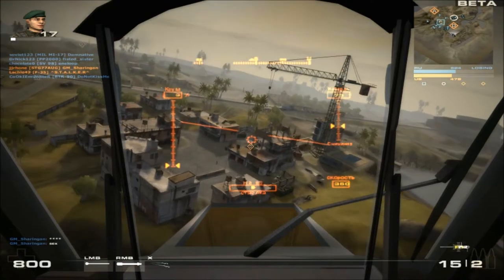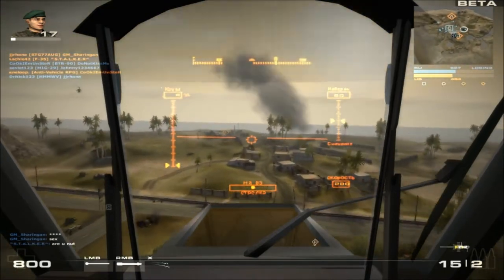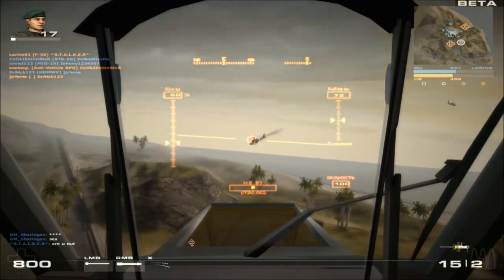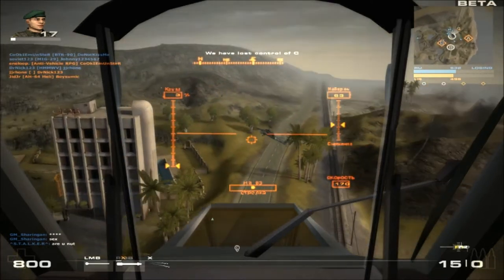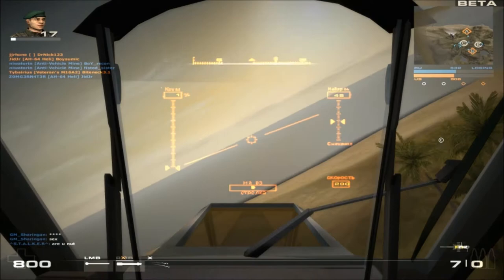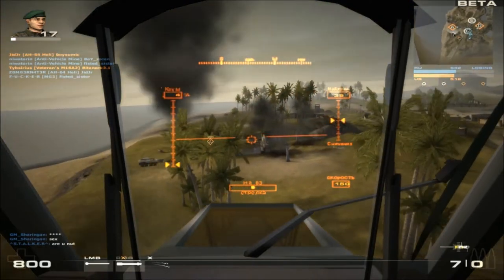Now you see the attack helicopter — I'm going to try and take this one down. If you notice, the attack helicopter I'm trying to take down has a spear on it. If you press the right mouse button it will lock on, like an RPG, and it should do damage. It's not completely destroyed yet but I'm just going to finish it off. It's not that hard to take down; with some practice you should be pretty good.